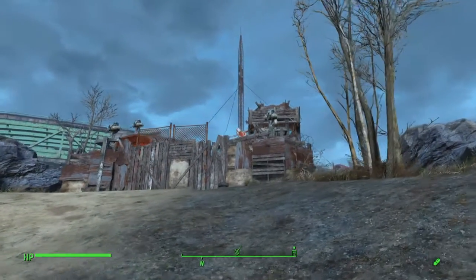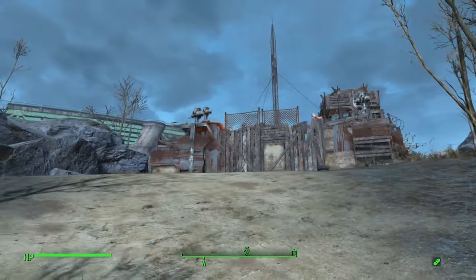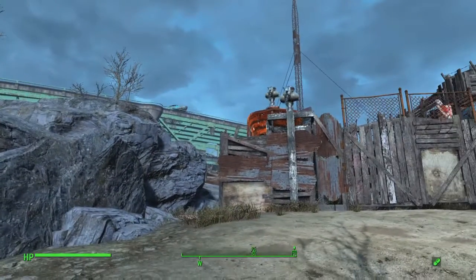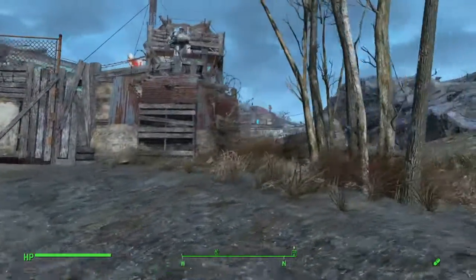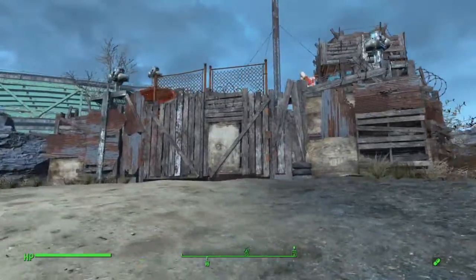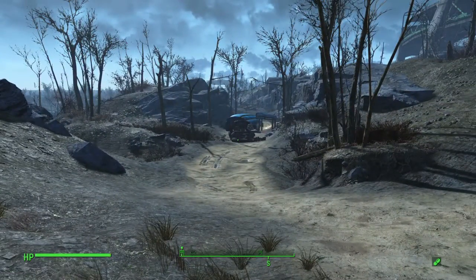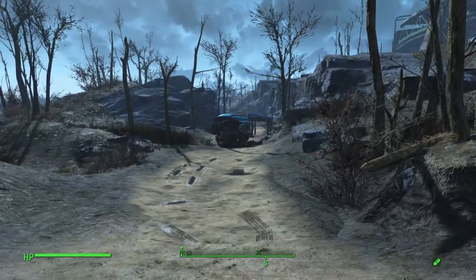Hey, what's going on everyone. We're going to be doing a settlement tour of Outpost Zemanja. It's a little spot, kind of small, tucked up into these rocks, almost underneath the overpass. It does have a few problems — it's kind of small, but it makes you get creative on how to use the space. Another drawback is there are a couple of turrets that spawn and a raider that pops up every now and then, but nothing too terrible.